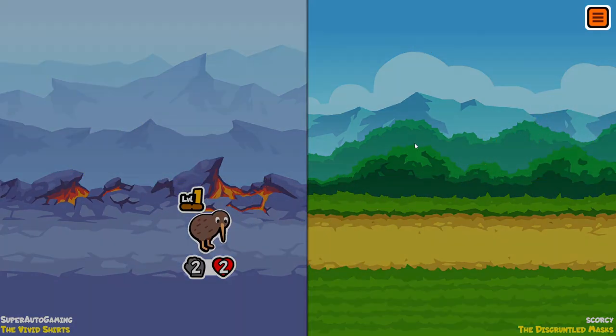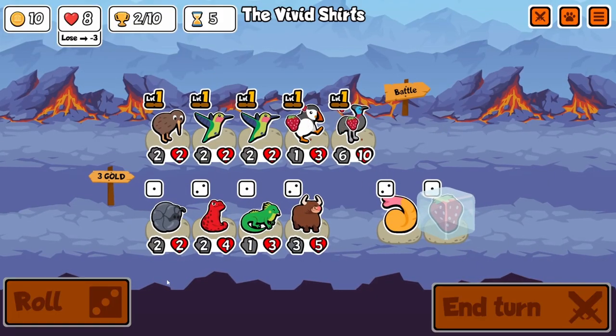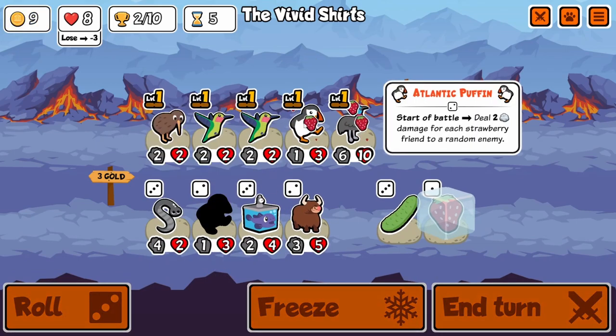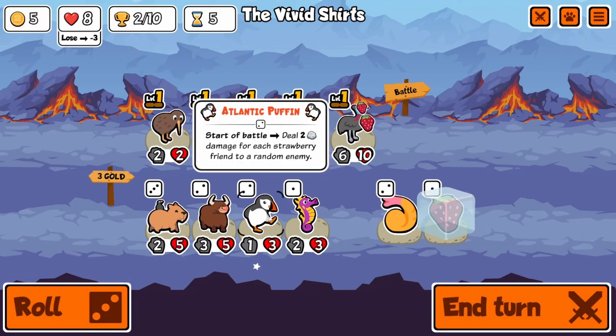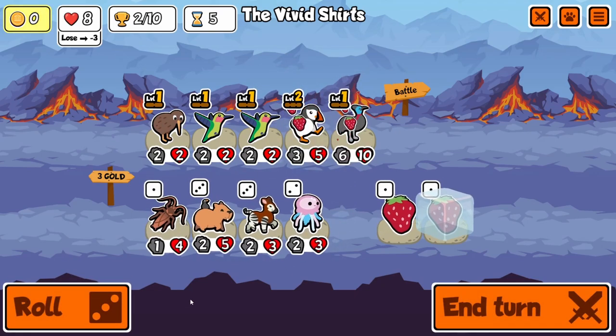Tier 5 is Shoebill, the bread and butter of the whole operation and also why I decided to go hardcore. I'll be buying a lot of strawberries already so Shoebill is an amazing scaler. And last but certainly not least we have Velociraptor for tier 6. If we can get it to level 2 or 3 then we basically can't lose, as Coconut is extremely strong and most of our units will be quite large.